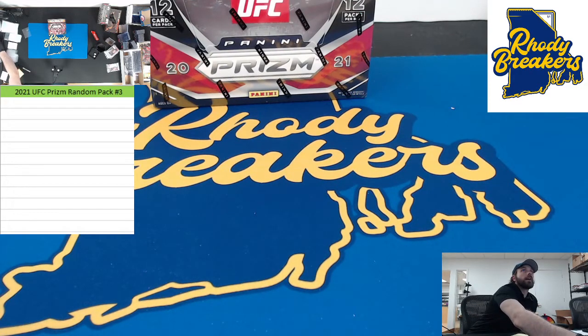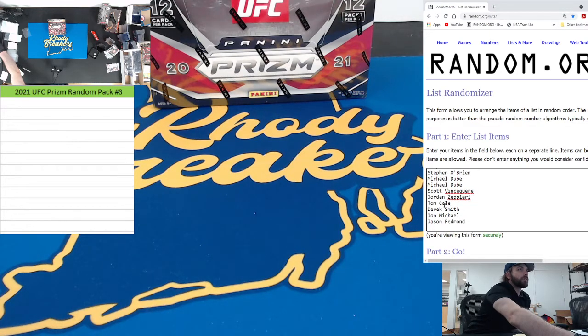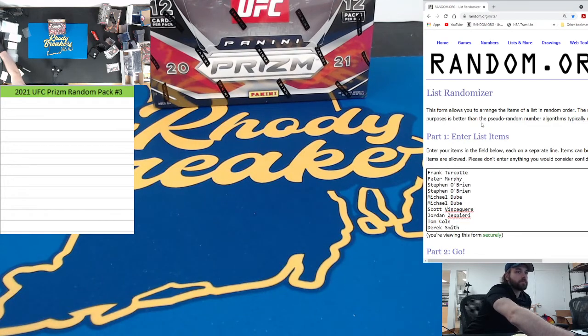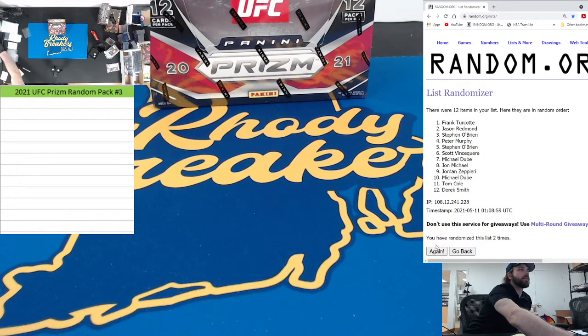Let's show the random. In the first break we had seven taken on the site: Frank, Peter, Stevio twice, Doobie twice, and Scott once. Then we live-filled Jordan, Tom, Smitty, John Michael, and Redmond. Six times — just the order of the packs. Good luck.